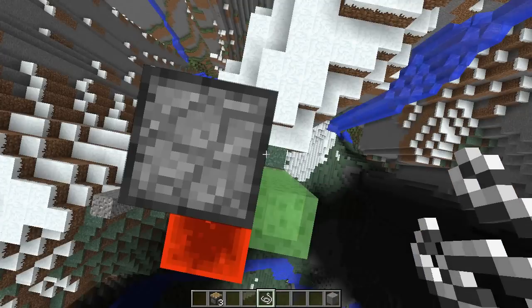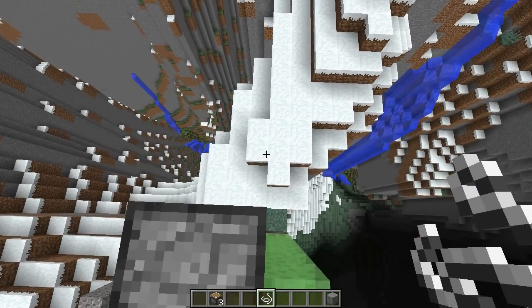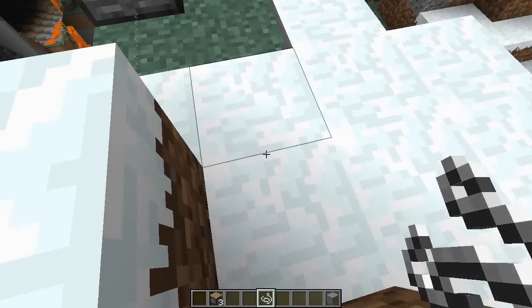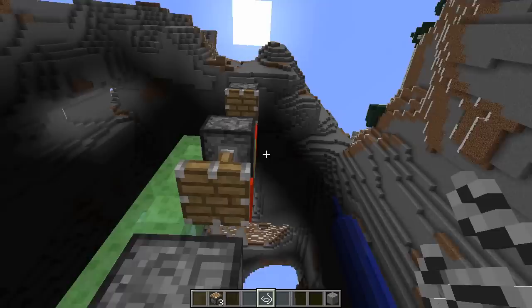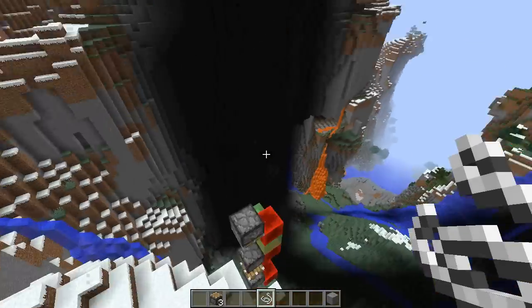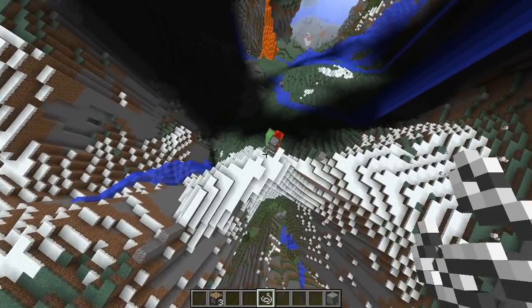Now, there's technically no built-in down mode. So what I would recommend you do is probably just place some water to fall in at the bottom of wherever your elevator starts. The beauty of this, as you saw, is it can very easily be stacked on top of each other.